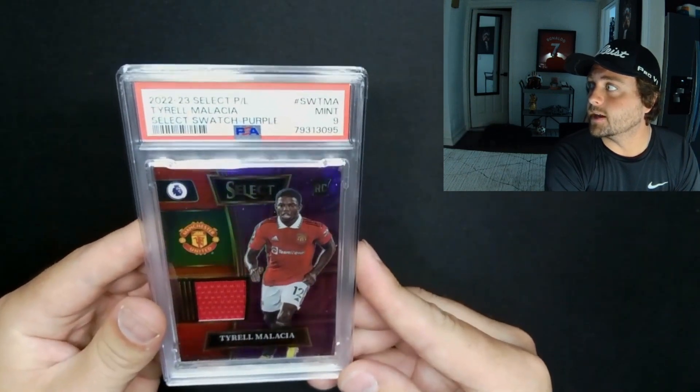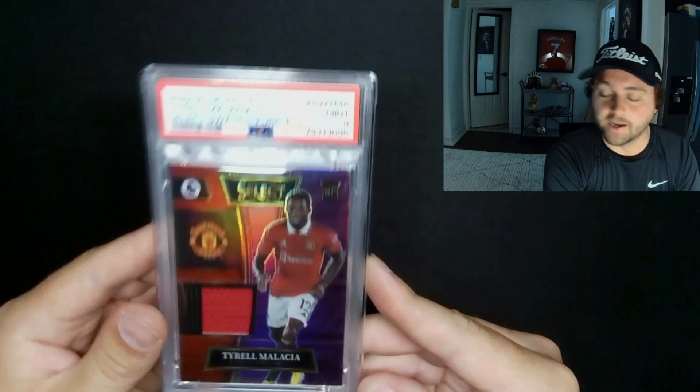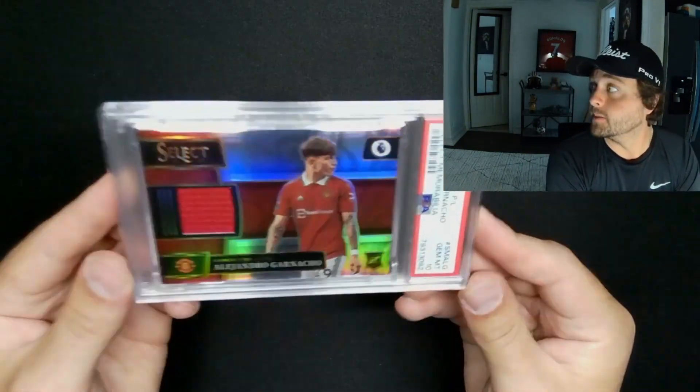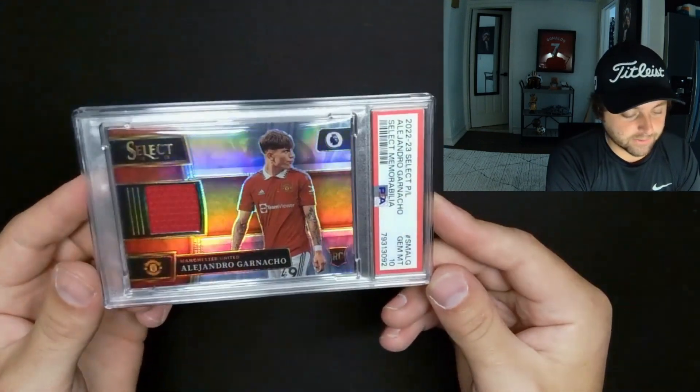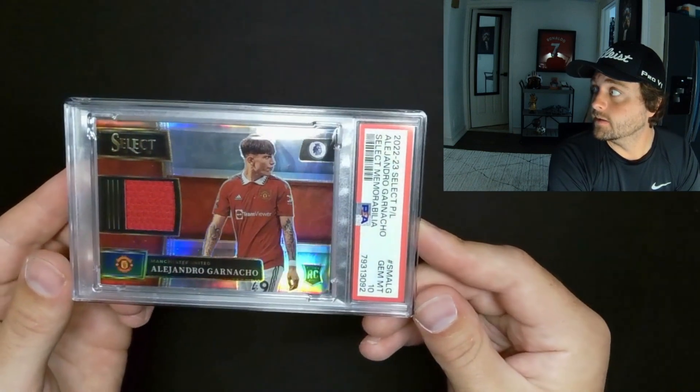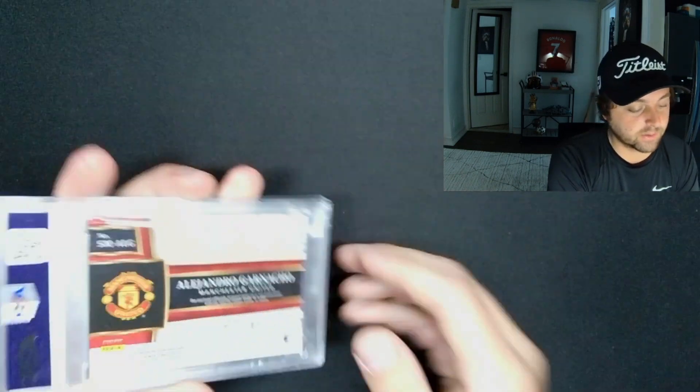PSA 9, out of 49 player swatches. Success Selects stuff isn't player-associated. This was a pop one a couple days ago, now it's a pop two. PSA 10, Garnacho memorabilia — it's not player-associated so they just put a red swatch in there, but I'm down.